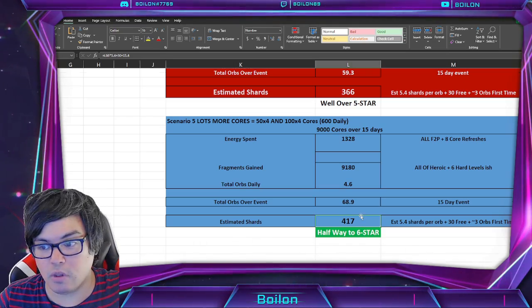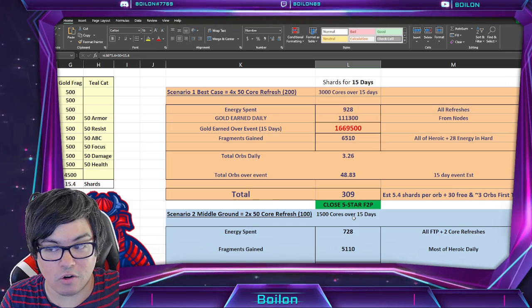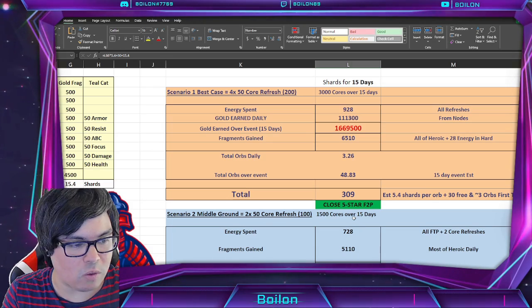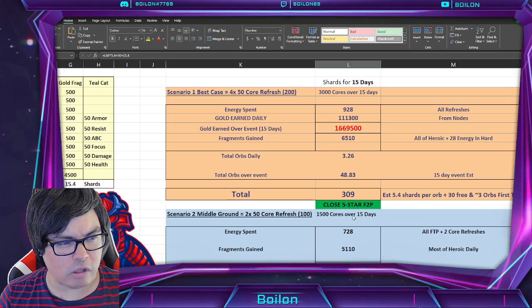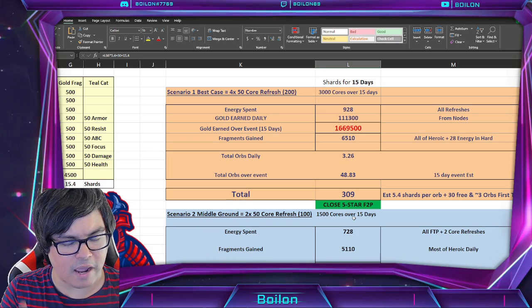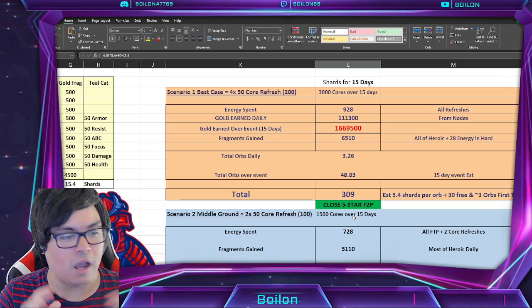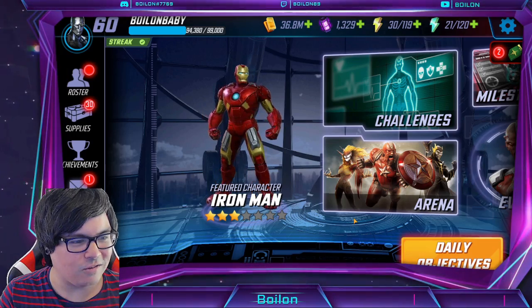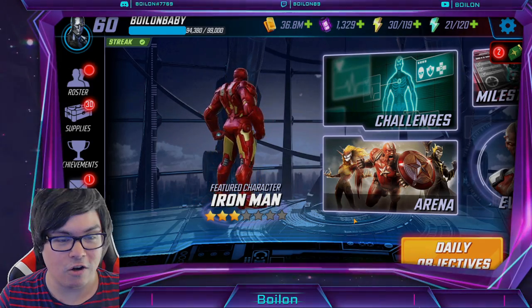Let me know in the comments down below which scenario you're going to take. I am most likely taking scenario 1, and I may add an extra 100 cores on some days to get to 300 daily depending on what my luck looks like. I'm going to start out with 200 cores because I really want to get that 5 star. I'll be doing an update video on Saturday for the Visions of Tomorrow event milestone math, so look out for that as well. Let me know what Ironwilled characters you're planning on using for your event. I showed you what I'm doing for mine, and I hope all of this helps you. Until next time, stay safe and healthy. I'll see you all later. Boylan signing out.